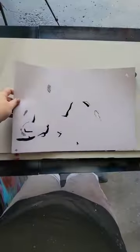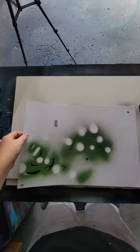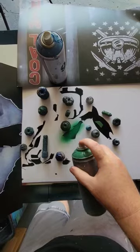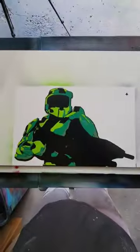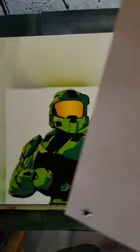Next layer is gonna be our darkest green. Fill this in. Another one down. Now the lighter green — looking dope. Now for this one I use the bright yellow. Alright, that's done.